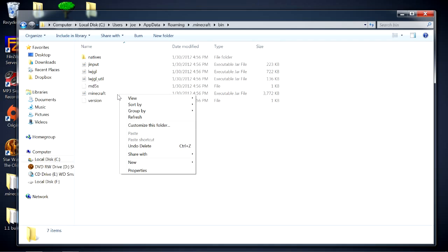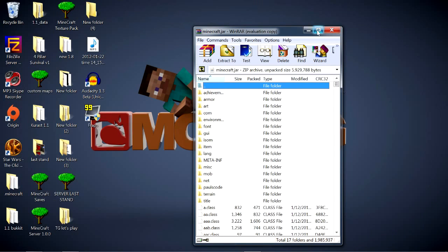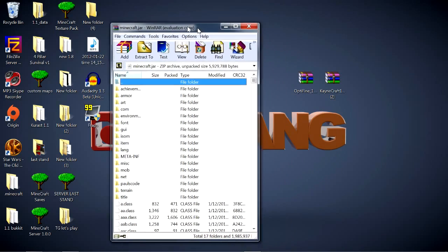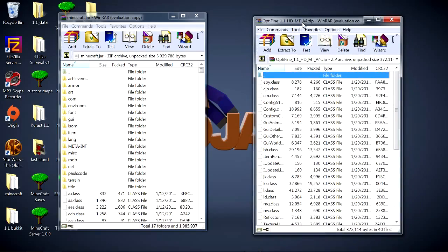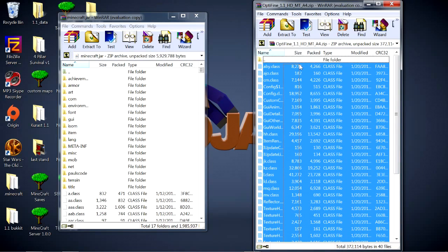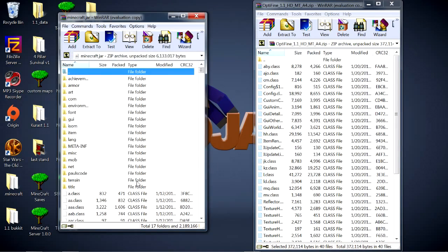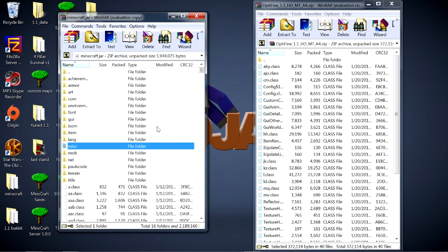You've got your .minecraft executable jar file right here. Highlight it, right-click on it, open with WinRAR — WinRAR is very important to have so you can open these files. Now keep both windows visible. Open up the OptiFine jar file, bring it down, scroll to the bottom, highlight all the class files, drag and drop them in, hit OK. Then go into the META-INF folder, highlight it, right-click and delete it. Yes, you need to delete that so everything works better.